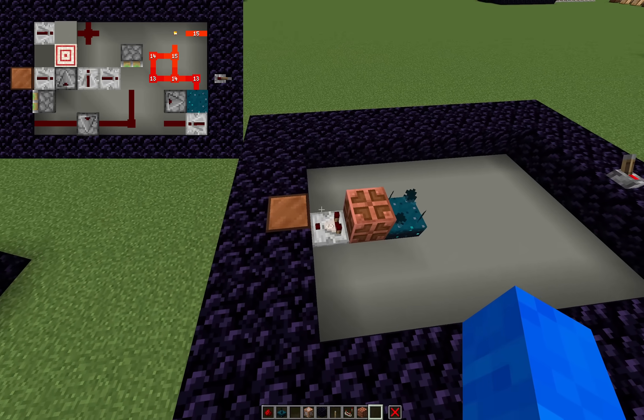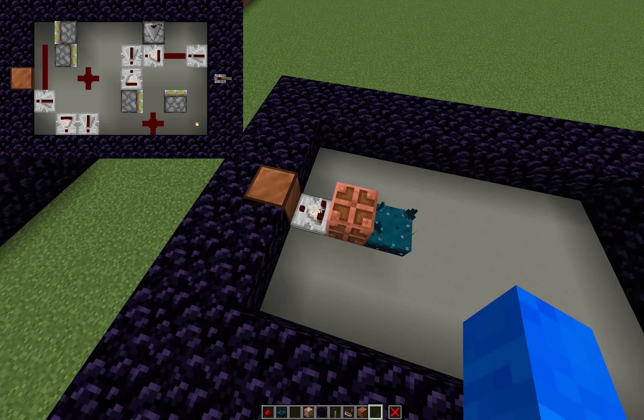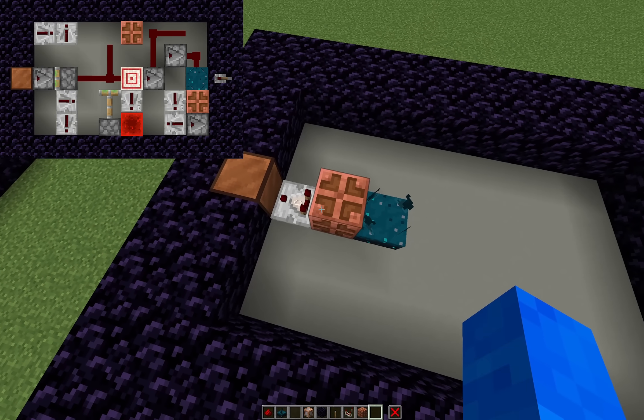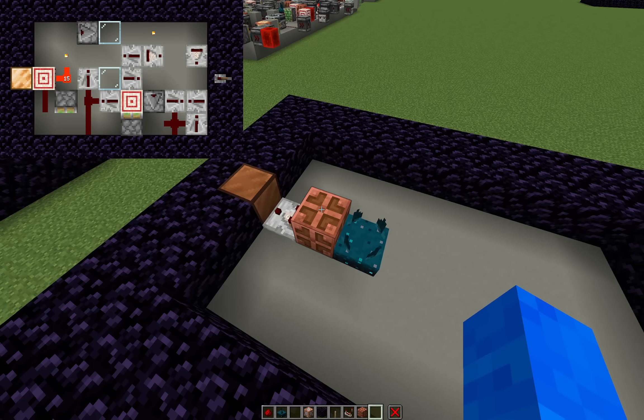The easiest way for it to do that would be to generate something like this. But even though this is only three blocks, this is extremely rare to generate. The skulk sensor, copper bulb, and this specific orientation of the comparator only each have a 1 in 32 chance to generate at each block. Combined, that makes it less than a 1 in 32,000 chance to generate.